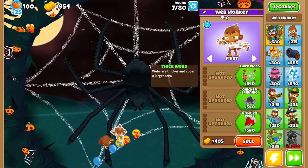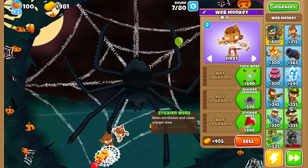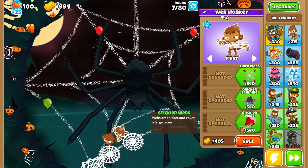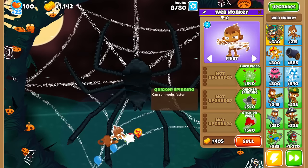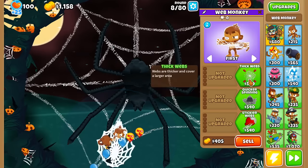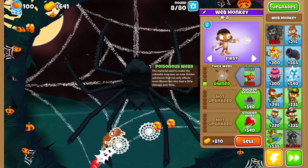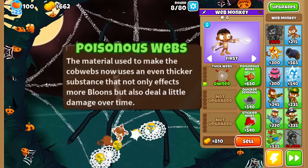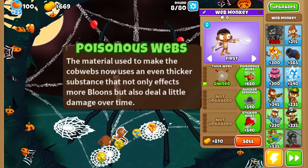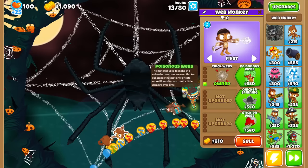Looking at each of the upgrades: at least the first path, webs are thicker and cover a larger area. The second path, webs are thicker and cover a larger area as well — I'm just going to assume they do the same thing. Quicker spinning looks like it shoots webs faster. None of these feel particularly useful right now, so we'll go with the top path and see what Poisonous Webs does. The material used to make the cobwebs now uses an even thicker substance that not only affects more Bloons but also does a little bit of damage. This is the upgrade I've been looking for.